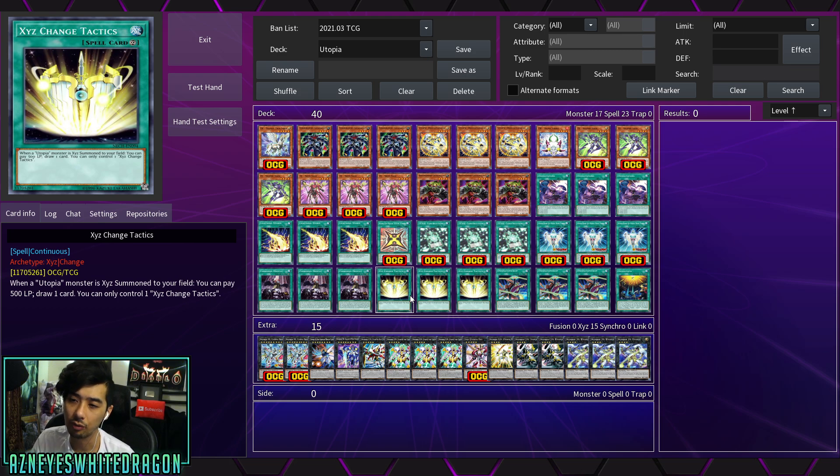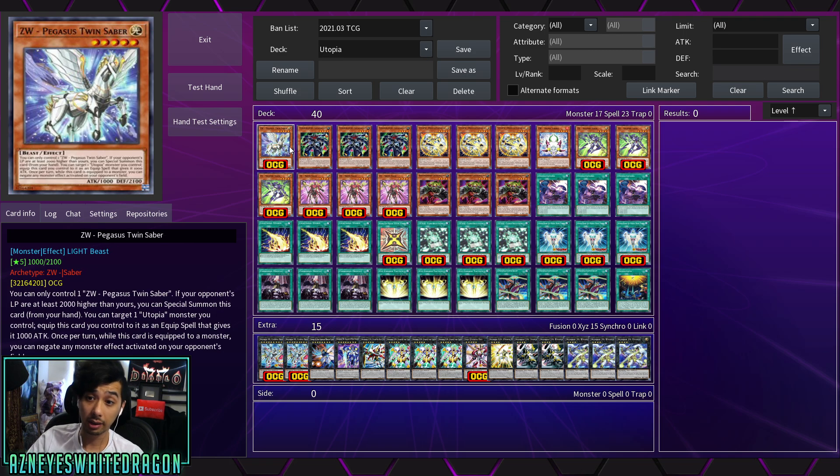Exceed Change Tactics — although this is not a newer card — is just stacking cards on top of each other so you can get extra material potentially for some of your cards. Anyways, that's going to wrap up the new Utopia deck with the new Twin Saber, which is one of the best cards they got. You only really need one copy of it though.